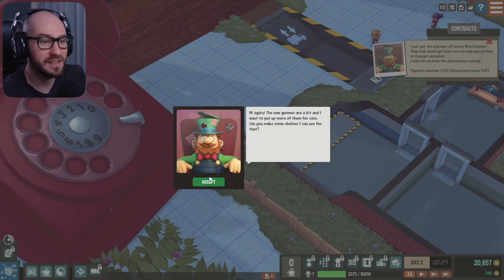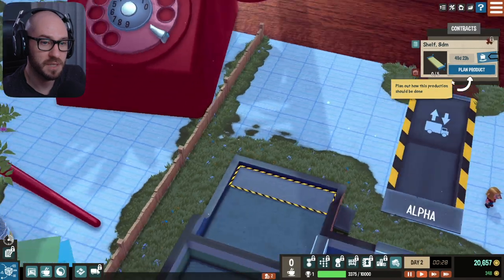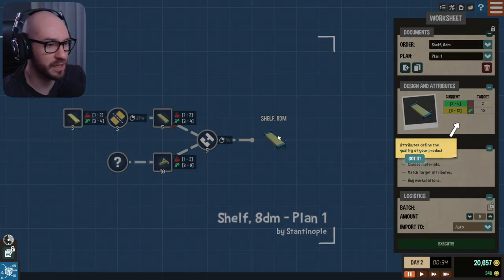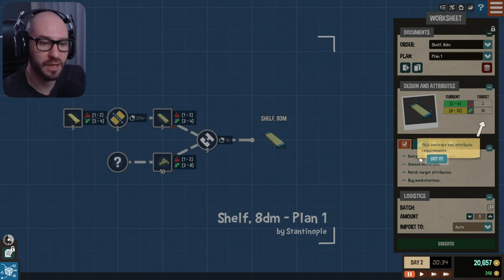'Hey, hi again. The gnomes are a hit and I want to put up more for sale. Can you make me some shelves? I can use them for that.' Interesting. Alright, next up we gotta plan a product — we gotta make some shelves apparently. Attributes define the quality of our products. This contract has attribute requirements of 10, so we gotta make sure the quality is gonna be 10.